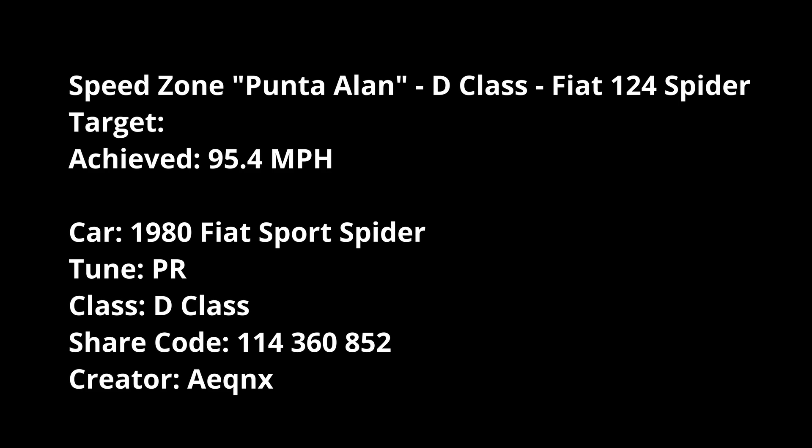Speed zone Punter Allen, D class Fiat 124 Spider — I don't know what the target is for this at the moment, but on testing I did manage to get 95.41 miles per hour using the PR stunt tune by Equinox. It is rear-wheel drive, and there's probably a reason for that, but it can be a little bit iffy, so just take your foot off the brake on certain parts of the run.